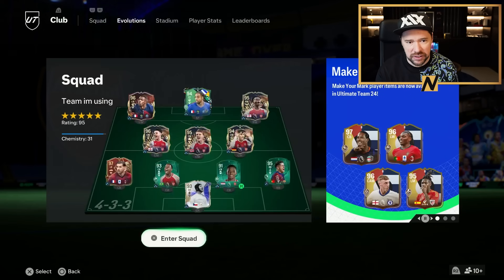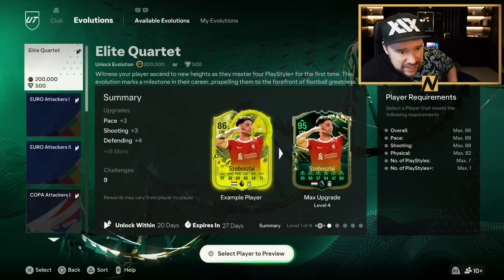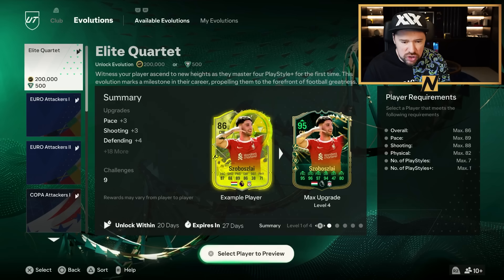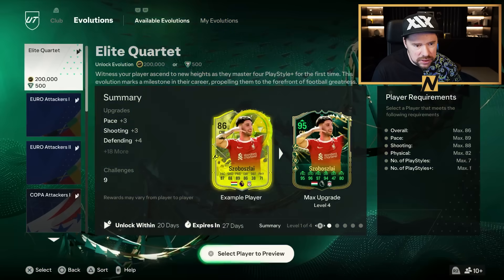Do we have a new evolution for today? Yes, we do. Elite Quartet. Witness your player ascend to new heights as they master four playstyle pluses for the first time. This evolution marks a milestone in their career, propelling them to the forefront of football greatness. That is all that's there, but oh, that's a good one.